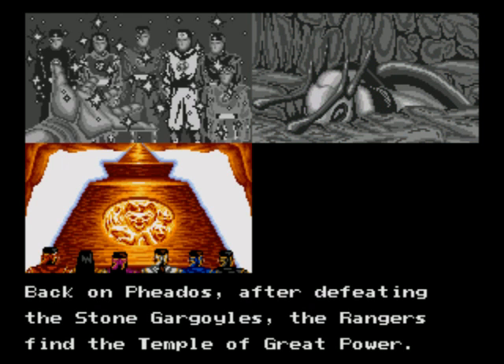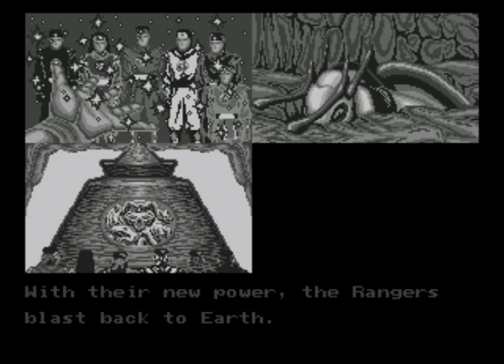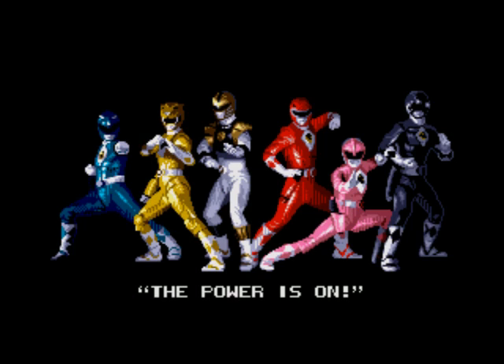Back on Phaedos, after defeating the stone gargoyles, the Rangers find the Temple of Great Power and discover how to gain the great power of the Temple. With the last of his power, Zordon contacts the Rangers and tells them about Ivan. With their new power, the Rangers blast back to Earth and land in Angel Grove as Ivan's Ectomorphicons are destroying the city! Wow, this is a long cutscene just to transition to stage two. I think there are six stages in this game.